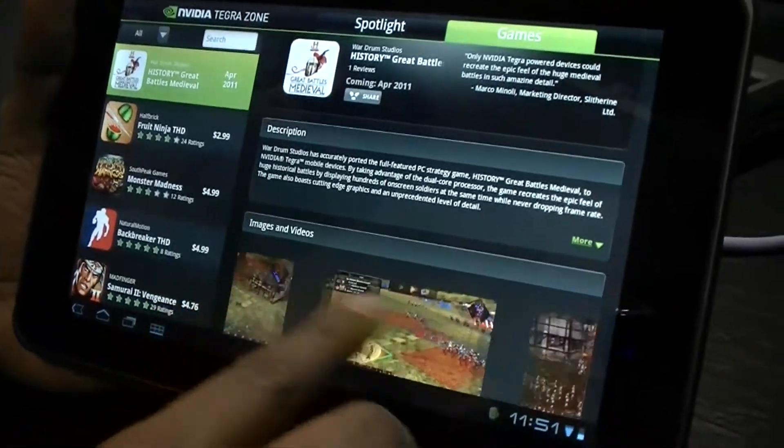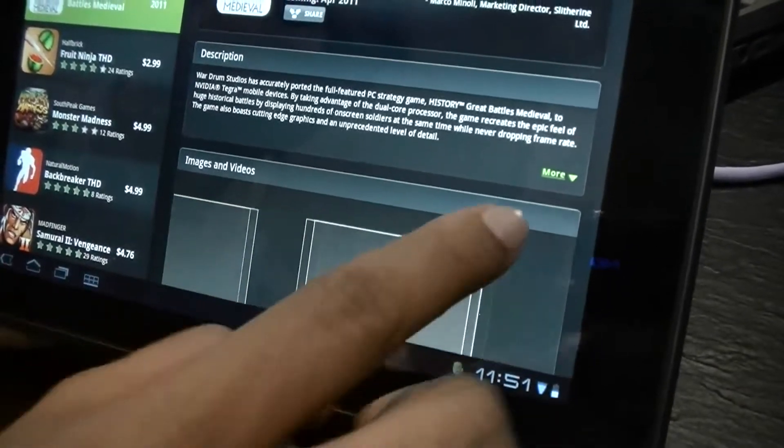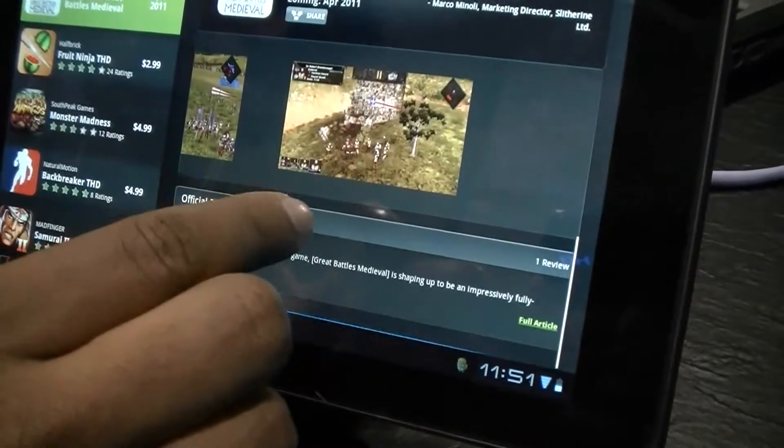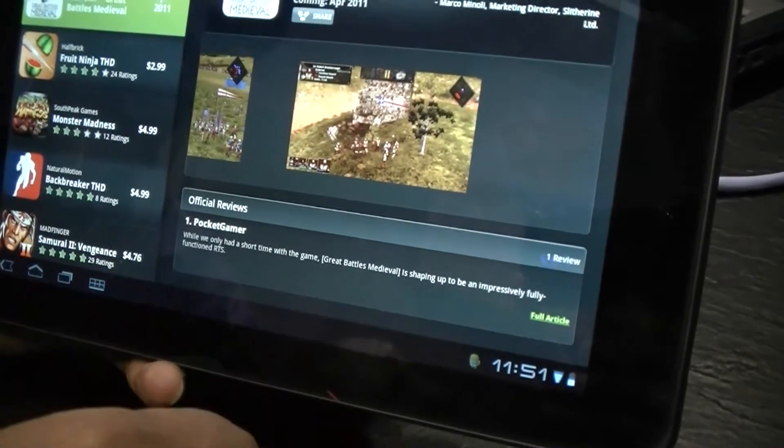Along with the game description, you also get high definition gameplay videos, screenshots, user feedback, and tons of cool stuff. So this is Tegra Zone — definitely check it out. It's available on the marketplace for a free download.